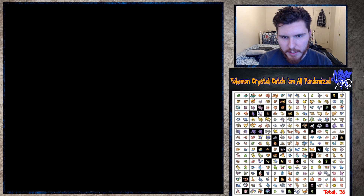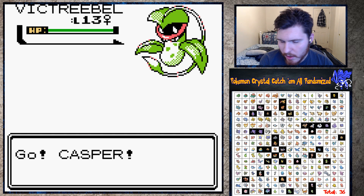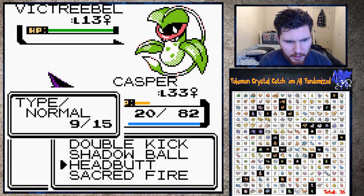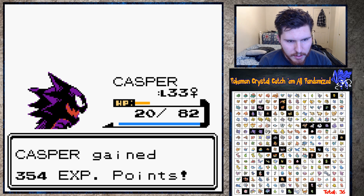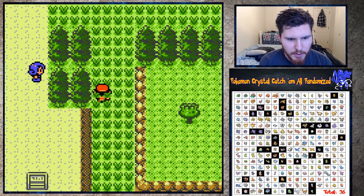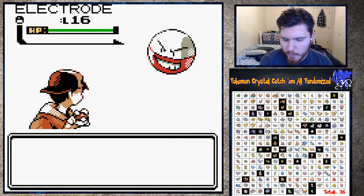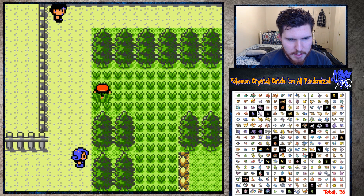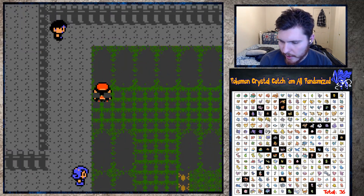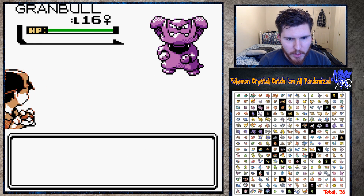So we know what one of the legendary dogs was and we've caught it. Oh, Victorybell! It's only level 13 - it may not survive a Headbutt. I'm gonna try it though just in case. It didn't survive - it's gonna give me a lot of experience though. I'm very curious when my Casper is gonna evolve. Another Electrode - I'll look for one more encounter; if it's not Victorybell I'll go ahead and leave and get to Olivine. Oh, Granbull - don't have this thing!